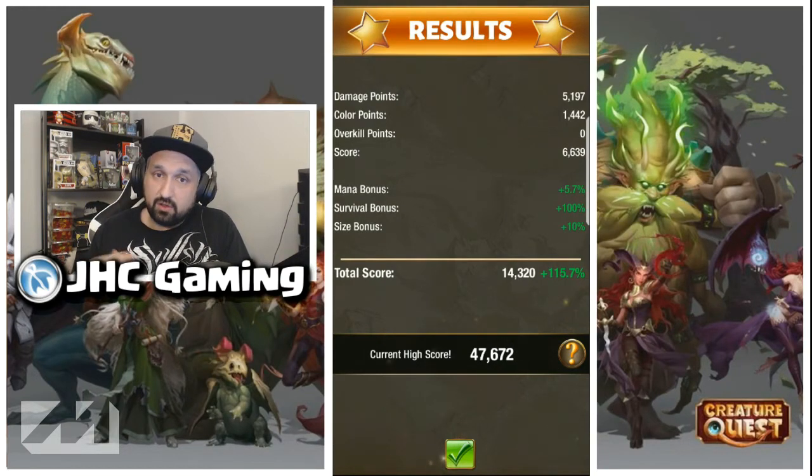My mana bonus is at 5% because I used a lot of special abilities during the battle, and at the end my creatures were not at full HP. Survival bonus I got a full 100% — all my creatures were alive and at full HP at the end. Size bonus I got just 10% because I used legendary creatures.